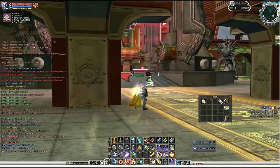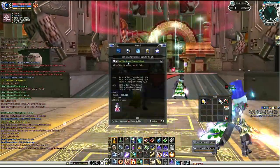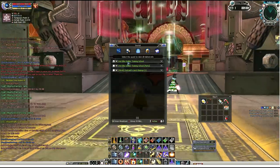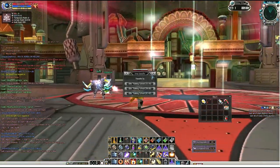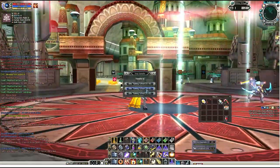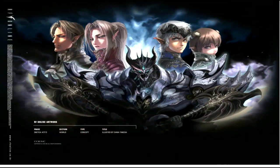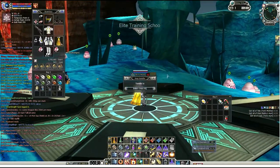Let's get started. For this quest, we're going to try it out on the ETS Elite Training School for level 56 to 60. Just step into your portal and go to the map, and we'll see how many monsters we can crit lock with a plus 4 Dark Gatling Gun.